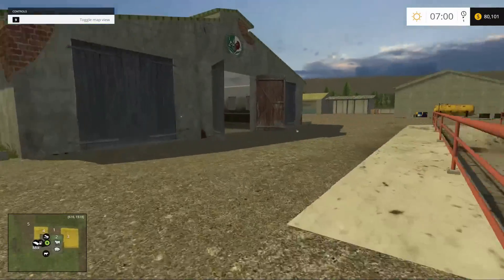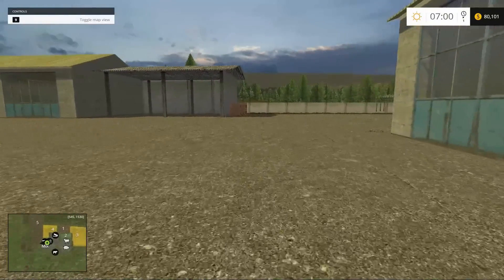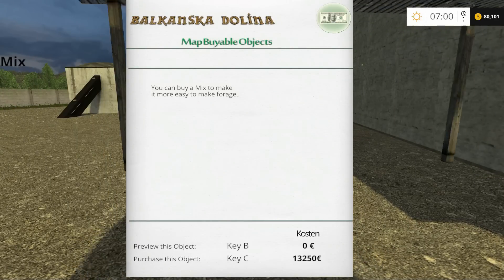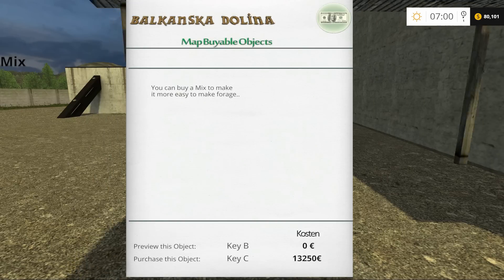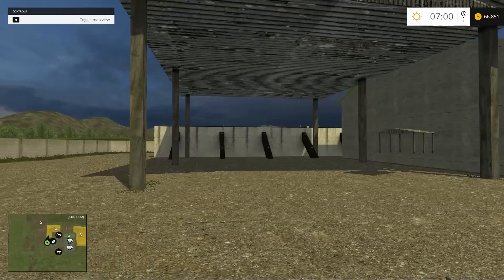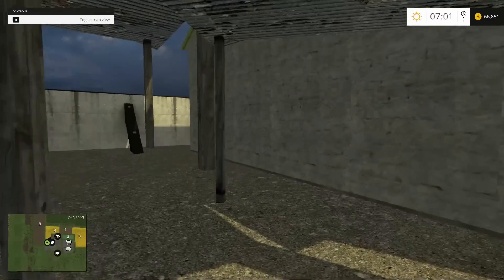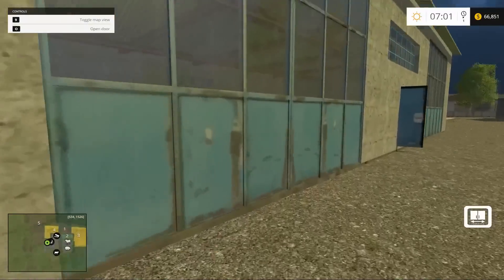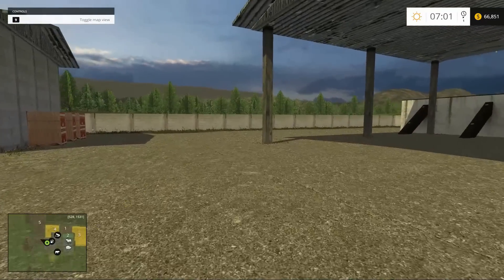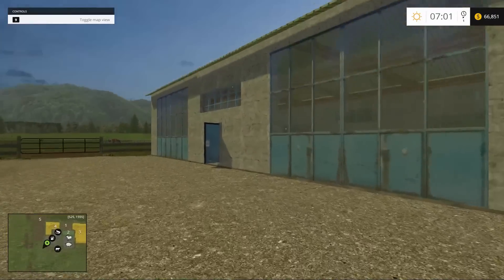Something over here is calling me 'mix' — let's go find out what mix is. We have our first buyable object, I do believe. We can buy a mix feeder — $13,250. I would have expected that buying a mix feeder I would actually get a mix feeder, but I'm going to call that there might be a wee bit of a bug.